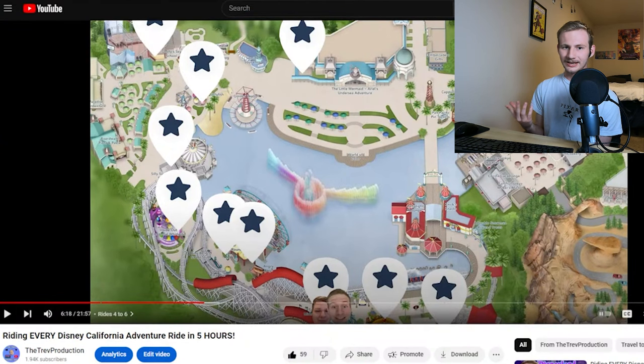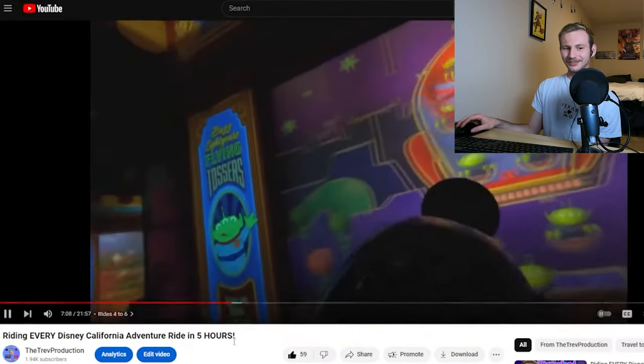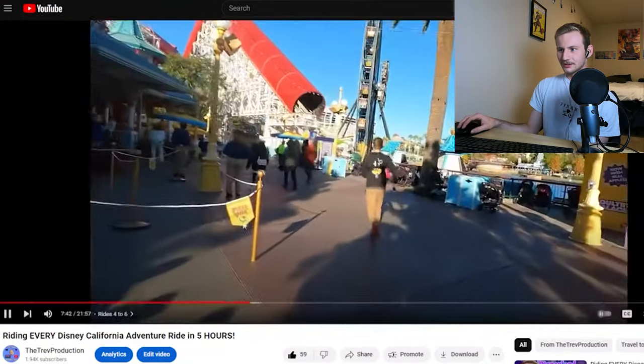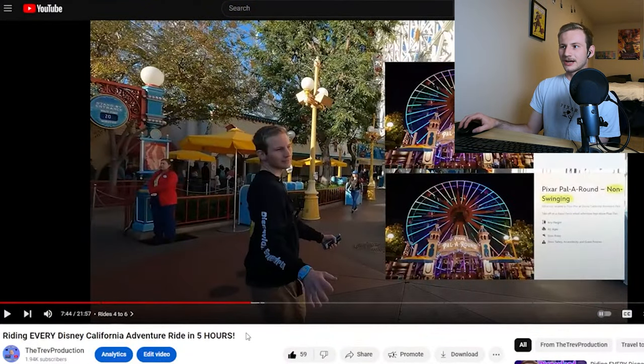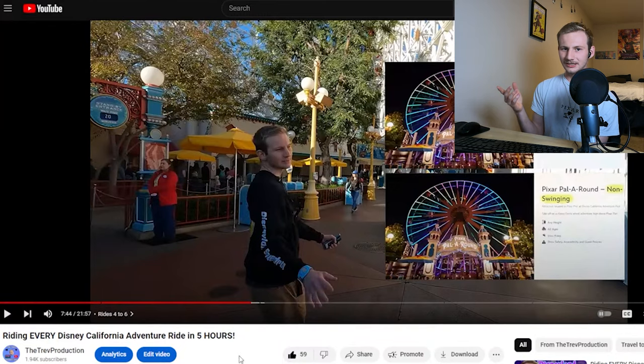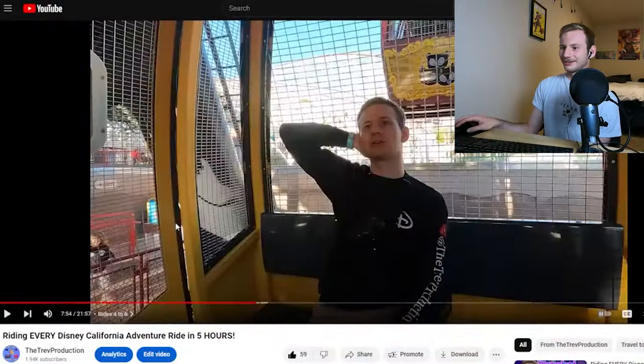The Ferris wheel — Mickey's Fun Wheel — counts as two different rides. As per speedrun rules, you have to complete all attractions that move, and this is listed as two separate attractions on the Disneyland website. If I wasn't doing this lightning lane stacking strategy, I probably would have gone for the Ferris wheel first. I knew it would be an issue with rotations in the afternoon and late morning. So we're doing swinging first, then non-swinging — and it's a walk-on at 8:51 a.m. No one is in line.